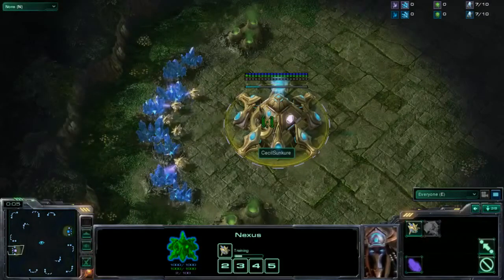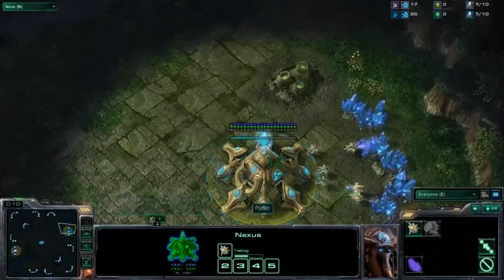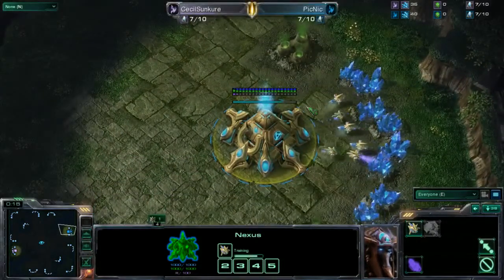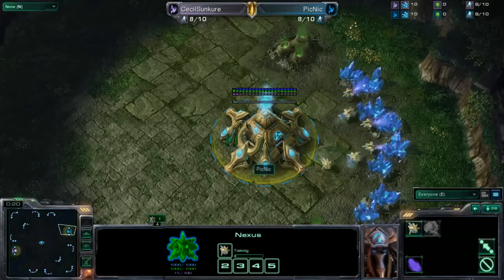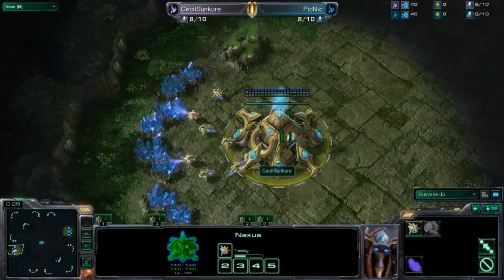Cecile Sunkir is going to be the pink Protoss spawning on the left, and we have cross positions against Picnic, who is also spawning Protoss. Picnic is playing random race, so Cecile is not aware that he is going to be playing a PvP mirror matchup.